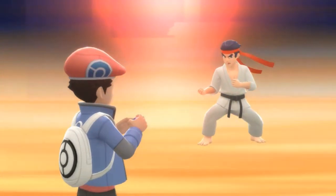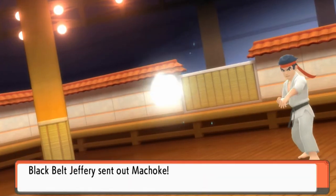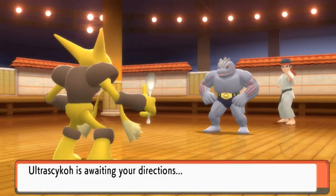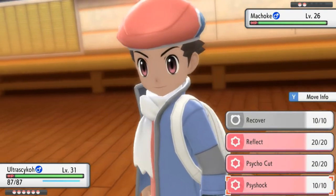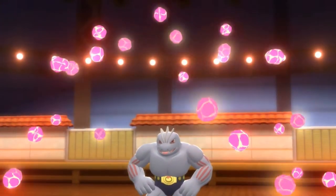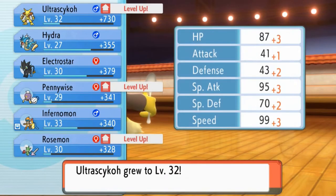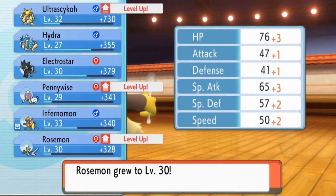It's Veilstone time! We're taking on Black Belt Jeffrey, who comes out with his Machop, and we have Ultra Psycho ready to go. I did teach quite a few good moves — Ultra Psycho was going to learn Reflect at some point, but my other Pokemon are ready to go. Psychic attack — it just destroys these Pokemon. The ultimate cheat code. Rosemond and Ultra Psycho grow levels, and Pennywise as well.